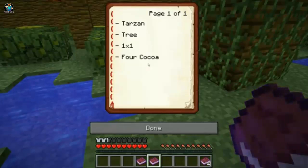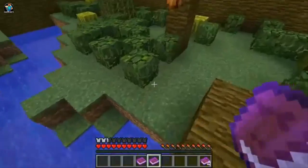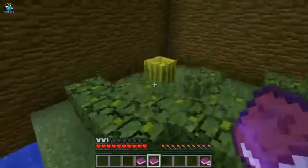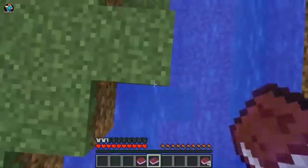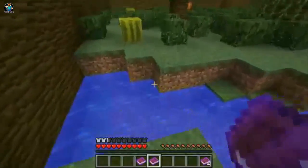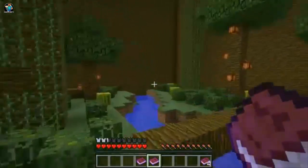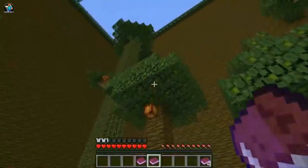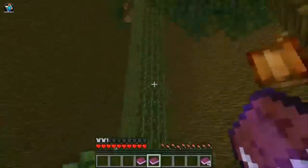Tarzan tree — one times one, four cocoa. So you have to swing like Tarzan across the tree onto a one-by-one landing where there's four cocoa beans. You think that's it? Because that sounded like it to me — that must be it! You solved the riddle! Maybe there's more stuff in the water. I'm really high up so I'm trying to get a good view. Maybe they put a lever in the water, but the hint isn't really pointing that way. It has to do with the trees and the cocoa — we have to do a Tarzan jump. I'm pretty sure I know what to do.